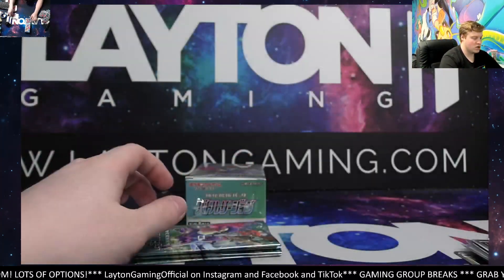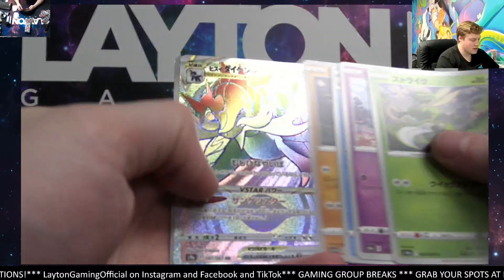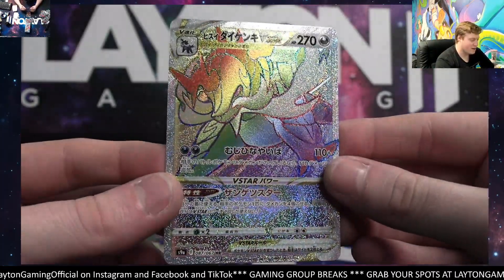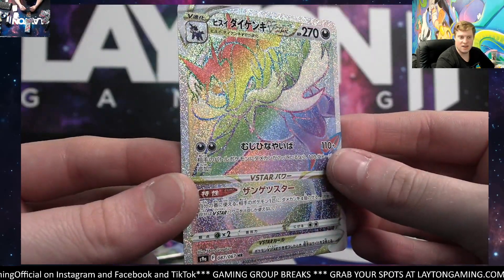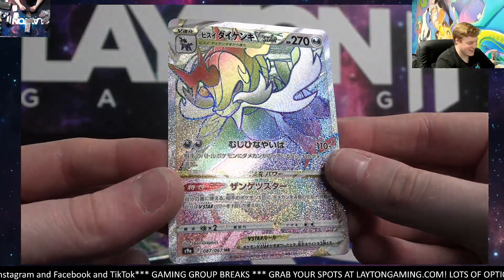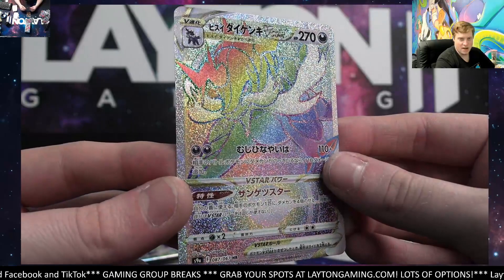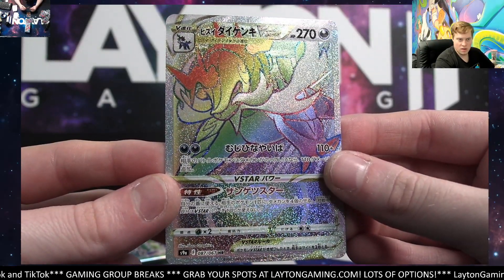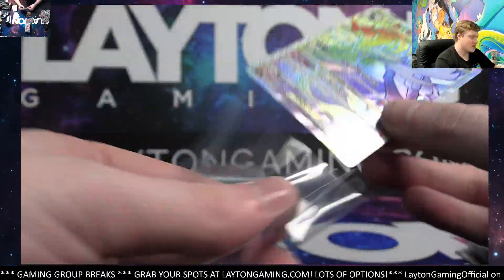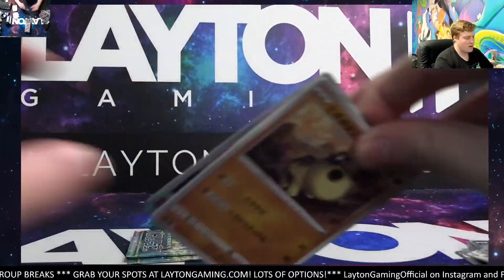Jar of Honey reverse holo - where's that secret at? There it is, here we go - wow! Rainbow rare Hisui Samurott V Star! There you go Darius - that looks insane! How about that card? Wow, that looks cool - Hisui Samurott V Star rainbow rare. Look at that hit man, very nice, congrats Darius. He grabbed up the first secret of the break - very cool man. Relicanth reverse, next pack up.